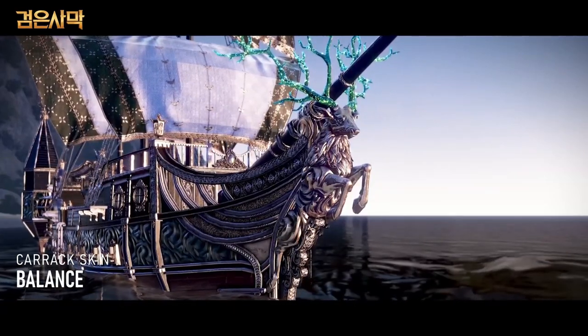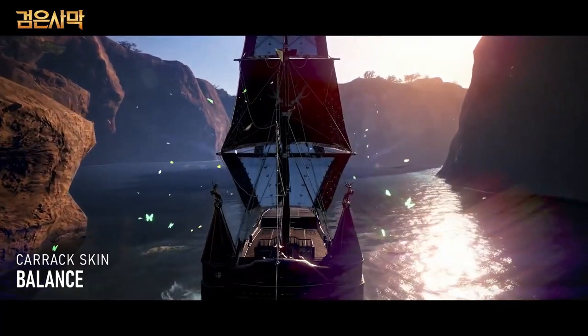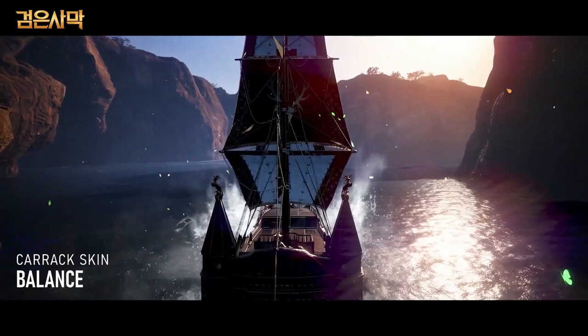For the Balanced Karak, the figurehead stays as the stag but with a more ornate look. The stern has changed to include the figurehead statues and we now have a butterfly effect as we navigate through the waters.